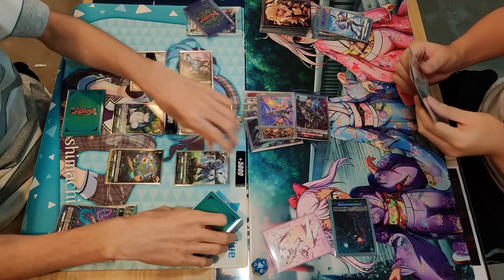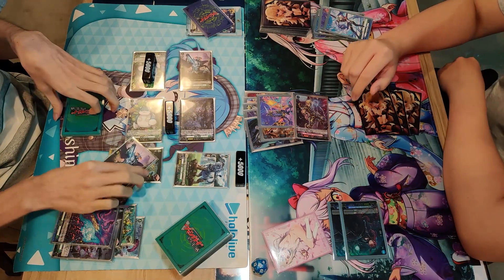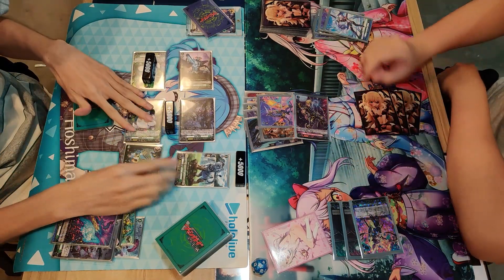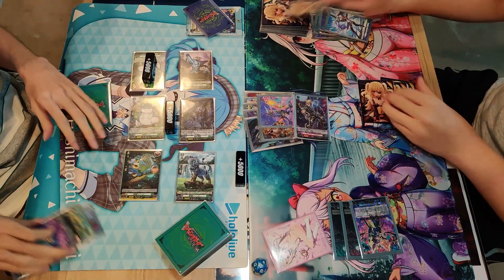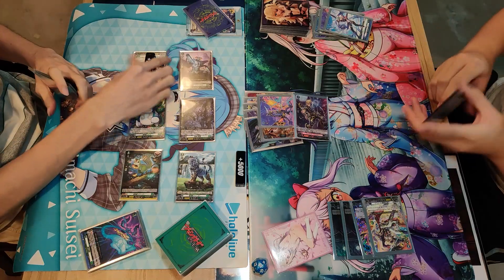This is a very good move because against DI, most of their hand is actually mainly used for Soul Challenging and not too much for guarding. The Magnolia player manages to push the Barrel Magnus player to 4 damage already before he reaches a Grade Three turn.